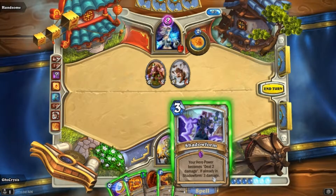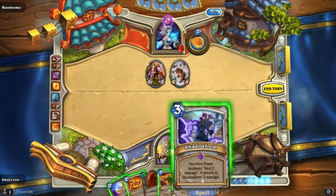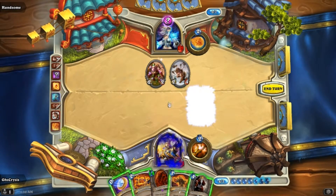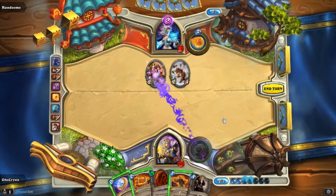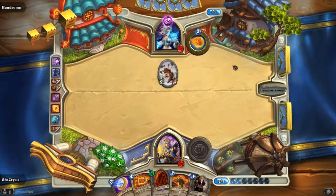Do I want to pop Shadowform? I'll just pop Shadowform. I don't want to use Battlecry without something on the field already. I'm going to use Shadowform because it'll help me kill these things. Now I can kill that. I'll just end my turn there.